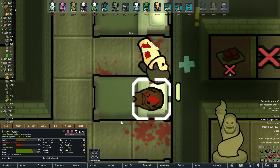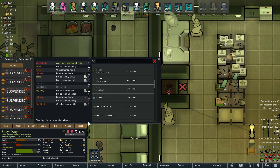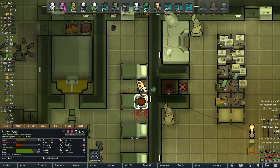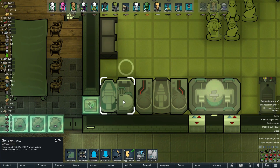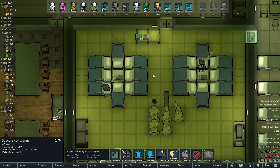We will go ahead and remove the rest of his appendages at some point, because these two are basically just gene donors. Glenn has had his genes taken many times, but Shane is new to the colony and has not yet felt the warmth of the gene extractor or the subcore soft scanner — but trust me, he will.